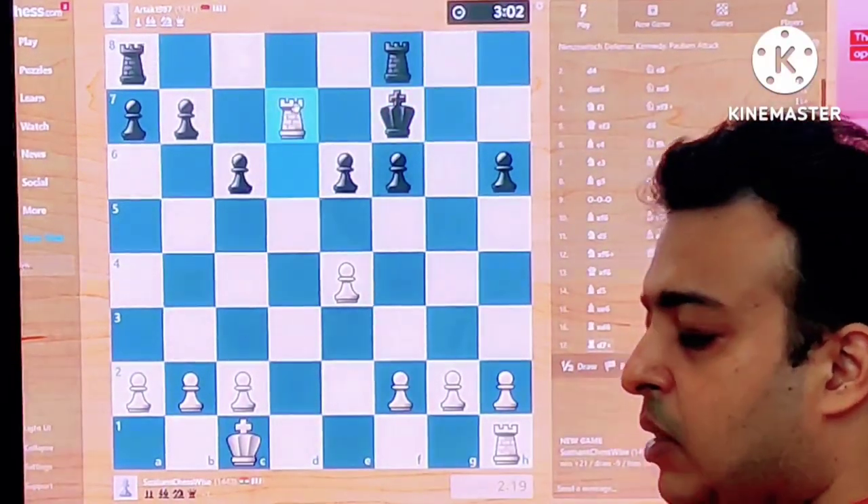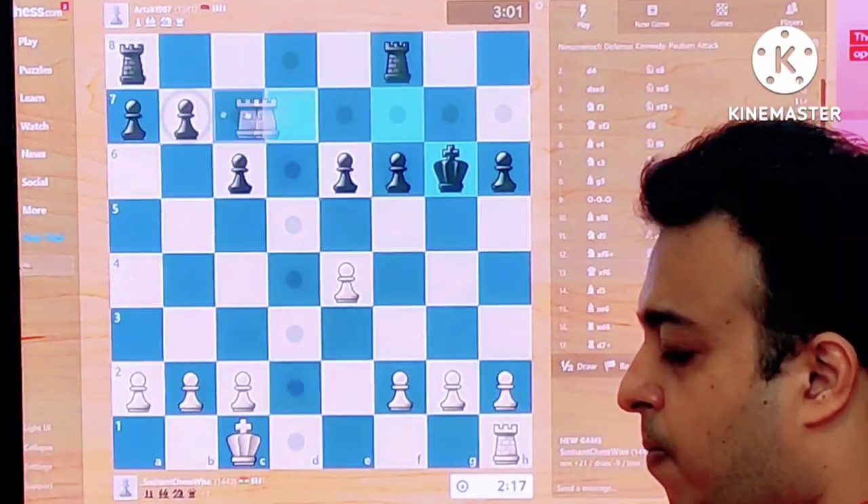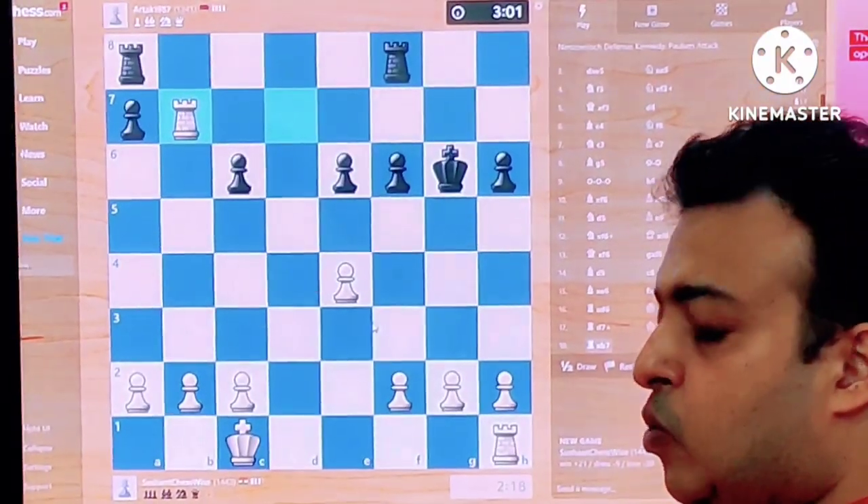This should be a winning endgame. All we have to do is trade pieces properly. One more pawn is given up — we have a winning game. Two pawns extra.